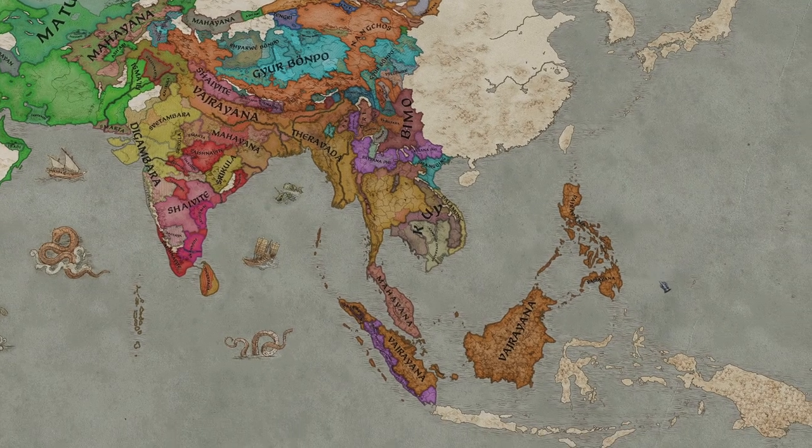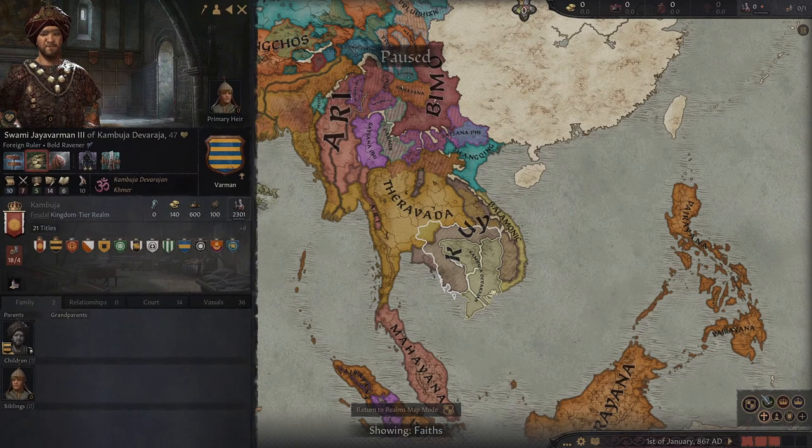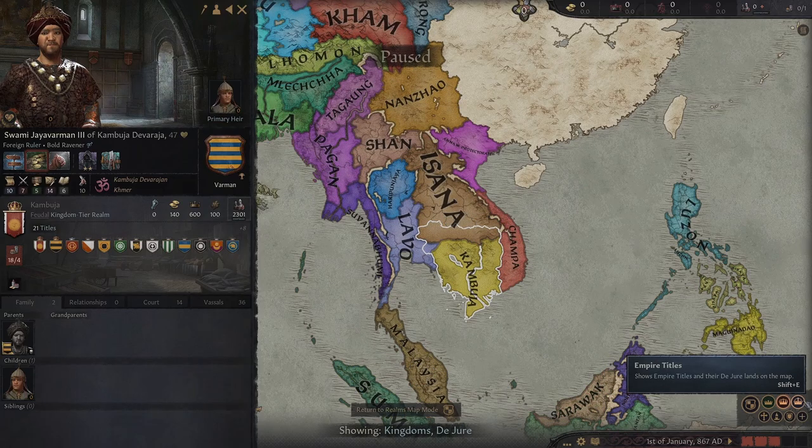There's even new eastern and pagan faiths added, such as Kambuja Devaraja, which is a new Hindu faith of which Jayavarman is the head, and he seems to be the most powerful starting character with the kingdom of Kambuja.